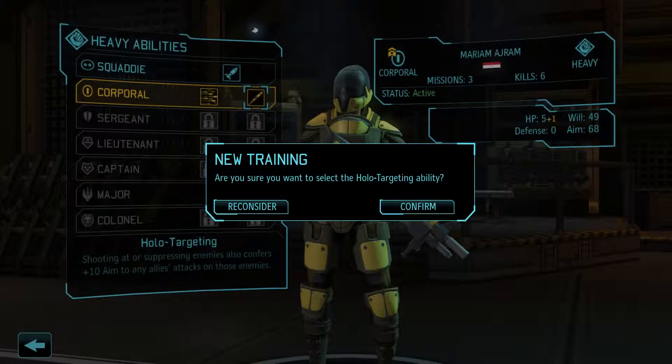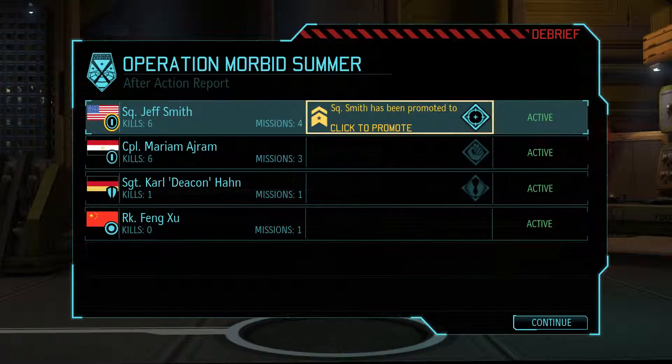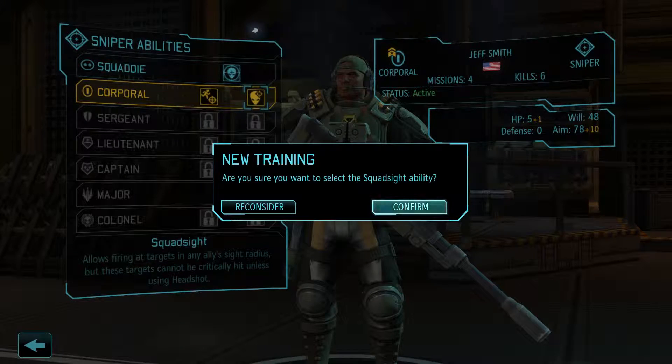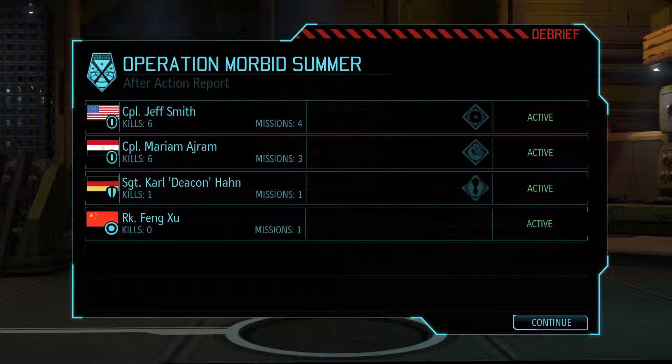Definitely holo targeting - that's definitely going to be useful. And for the sniper - definitely squad sight. This is pretty good because it lets you take two shots in a turn, but squad sight is actually much better because you get to shoot people through walls. It's always the thing I go for first.